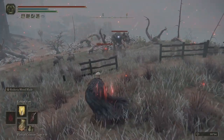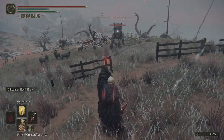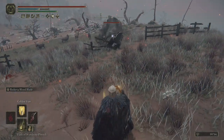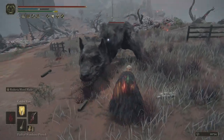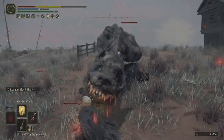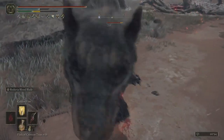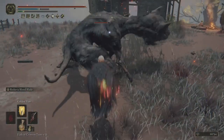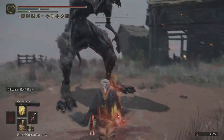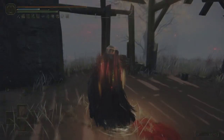Coming to this enemy in Caelid at the Isolated Merchant Shack — I'll proc Golden Vow and drink my Flask, then do some standard melee attacks. You see the damage isn't that high, it was like 750 or something. But then after a couple of hits you get the Bloodloss build up — and that's with the melee.